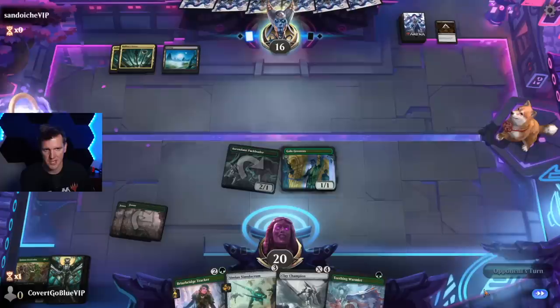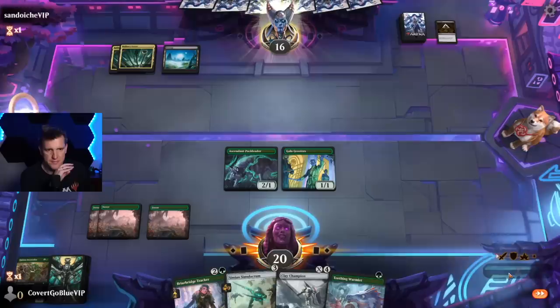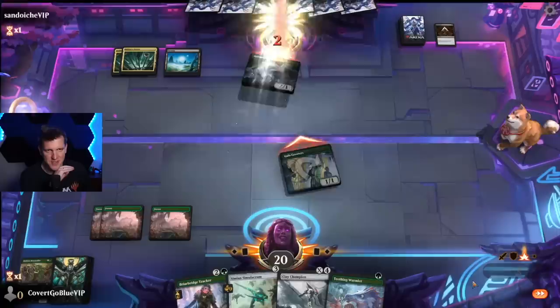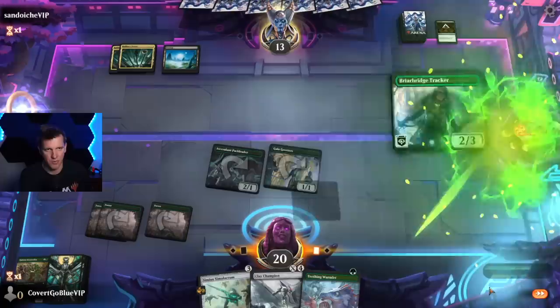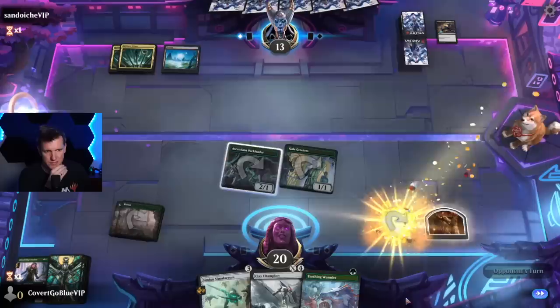We can see what our opponent's up to — gold Espers so far. I guess we'll attack first and see what they do. I'm going to play the Tracker either way, but make them decide whether or not to target the Greeters. Which I think they plan to do no matter what, but we got them to take a damage — that's fun. Let's make a treasure, give us more options. And Hero's Downfall — all right.